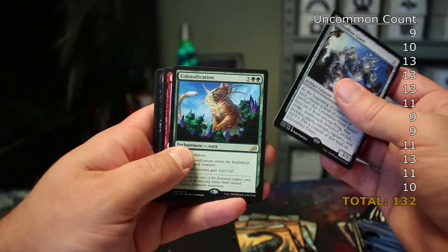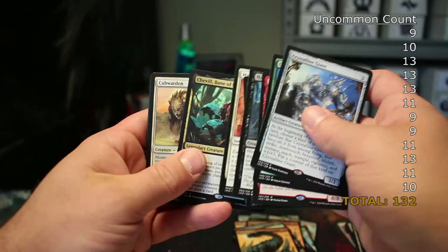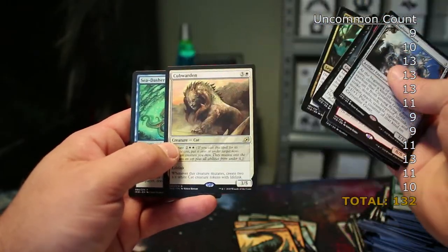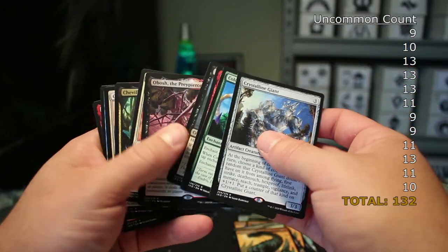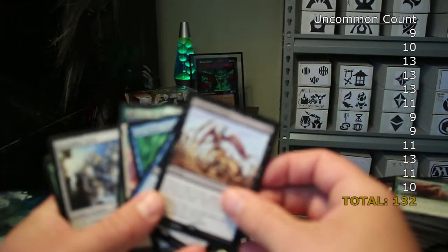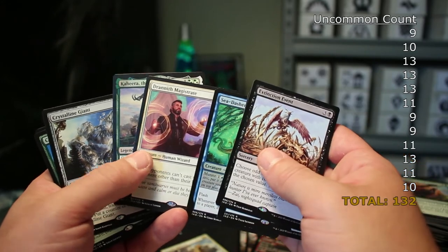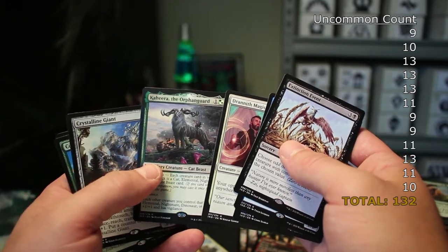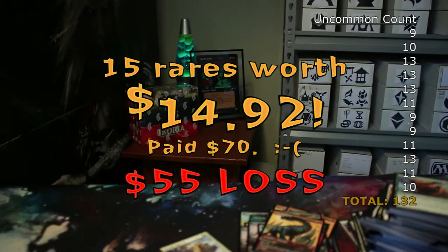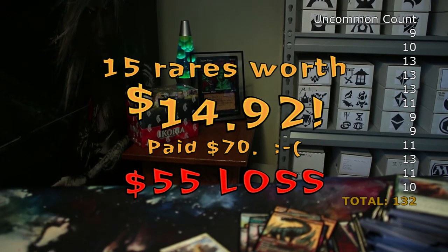That was an entire Ikoria theme booster display case — twelve packs. Let's recap the rares: Crystalline Giant, Colossification, Yadaro, Hunted Nightmare, Obosh, Mythos of Snapdax, Chevill Bane of Monsters — my only mythic — Cubwarden, Sea Dasher Octopus, Yadaro again, and also Extinction Event, Gyruda Doom of Depths, the duplicate Sea Dasher, Drannith Magistrate, and Kahira the Orphan Guard. I hope y'all had fun. I did have fun even though it was a bit of a bust. I got one of those Mythos cards and I got Obosh, which has really cool art. I hope your pulls are better than mine. Peace.